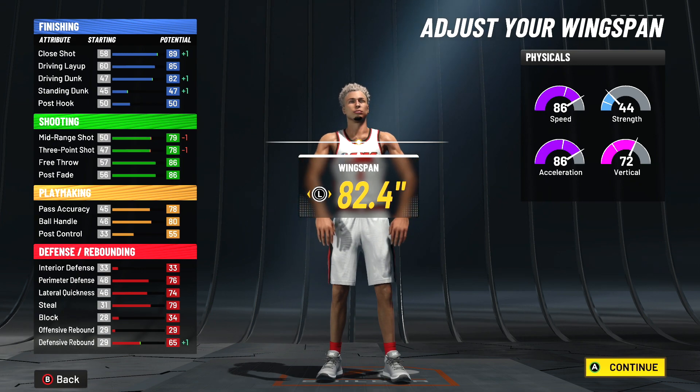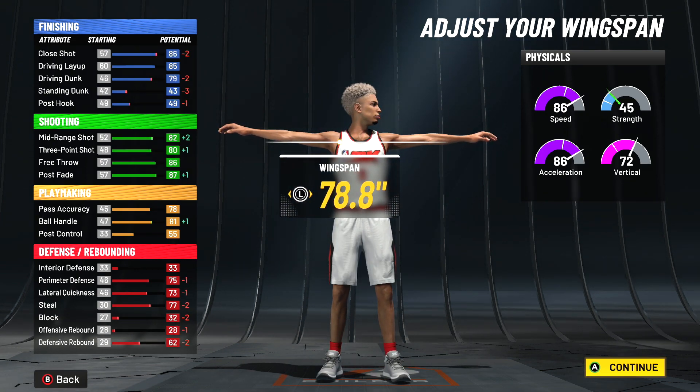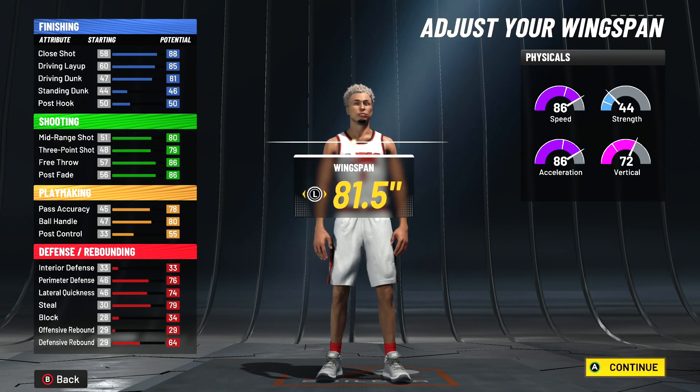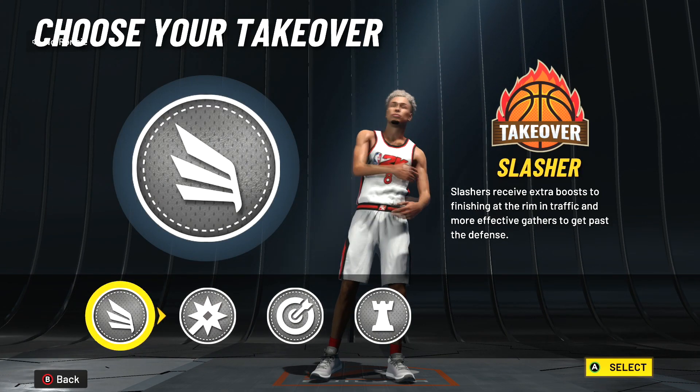The thing about this build is you can get a higher shooting rating and a good ball control — 80 off rip — if you do this wingspan. If you want the most shooting, I'm just gonna go with neutral, because it's one point less off my three-pointer but I get one point more on my driving dunk. I only have to maintain a 98 to keep my contact dunks, so I'm going with neutral.